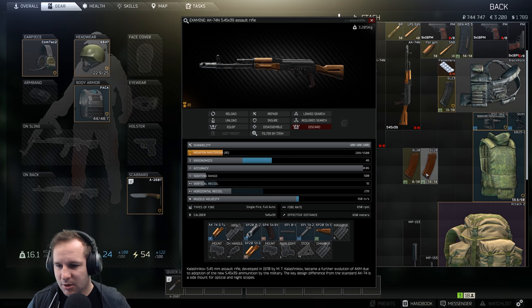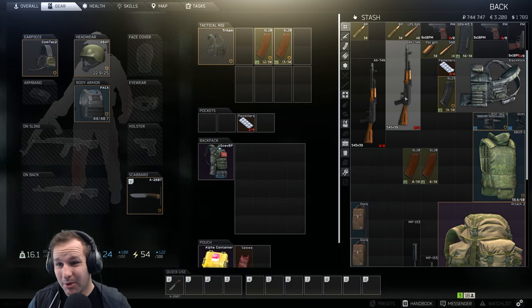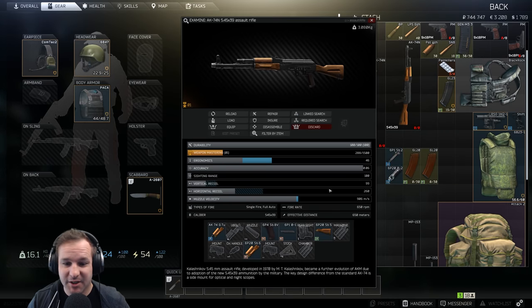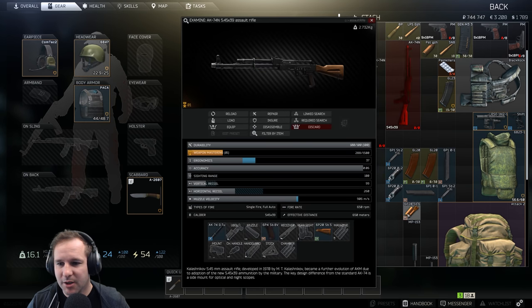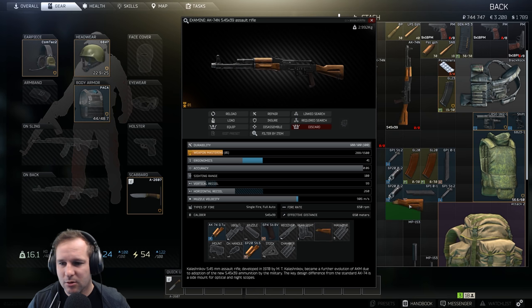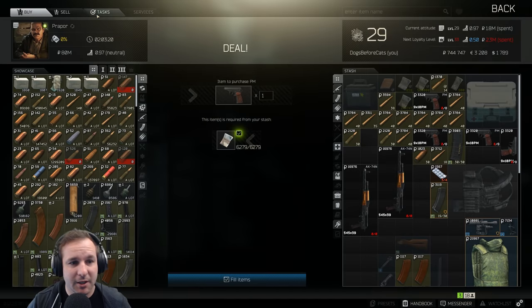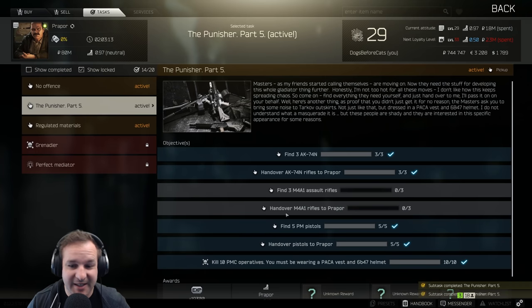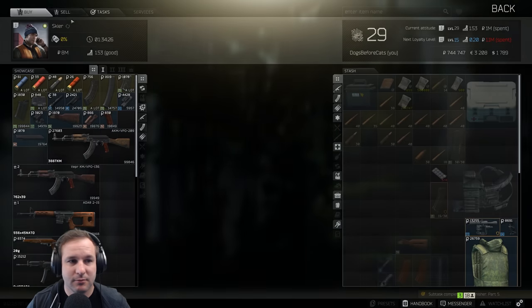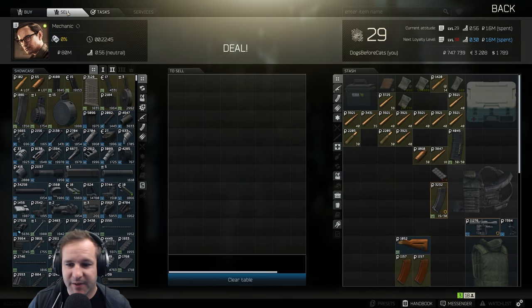Should be BPMO ammo - yes it is. If you really want to make all the money you can, you can strip guns down - take the stocks off AKs and hand them in looking like that, save yourself some money. Still hands in Makarovs without mags too. That's definitely a tip you can do if you're trying to make money.